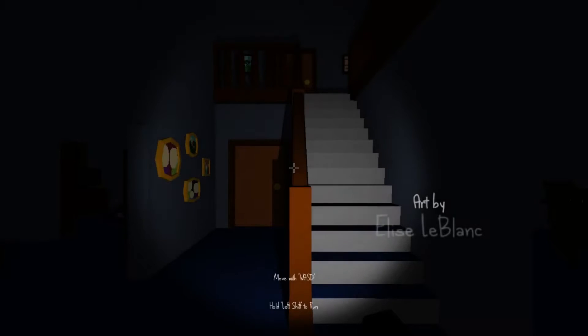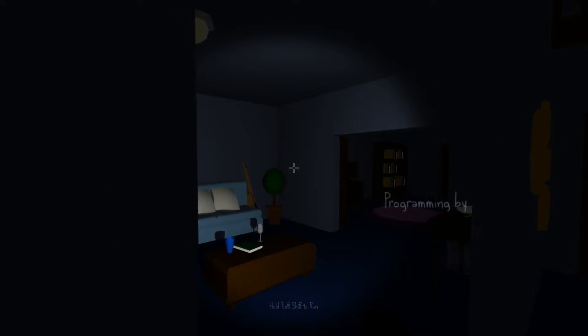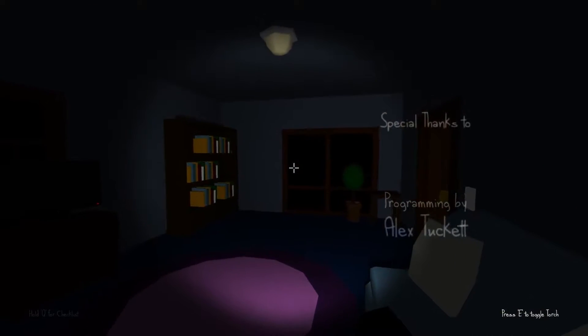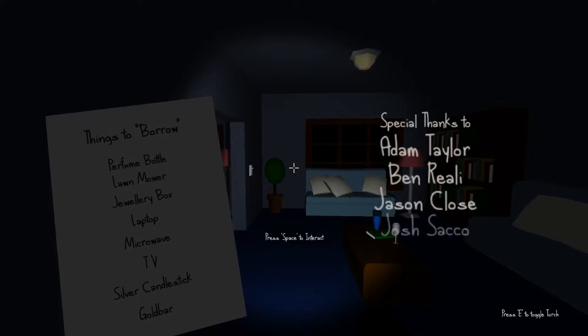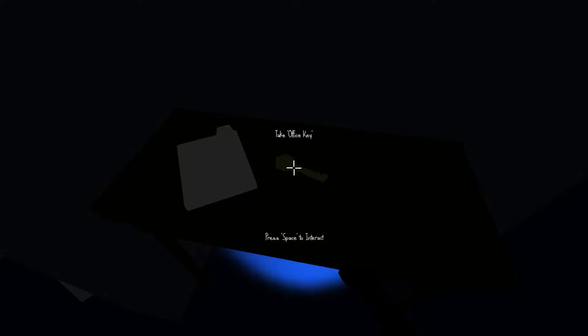If you guys don't know what this game is, basically you're robbing someone's house and you have a certain time before someone gets to your house. It's a very slow start. So shift is to run, and Q is to check my list — this is what I need to steal. Oh, did I find a key?